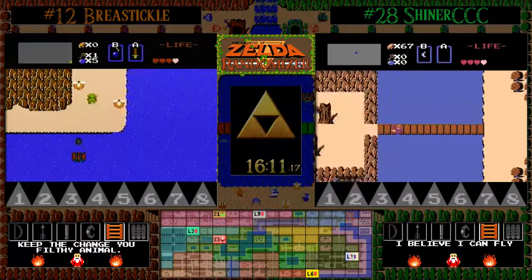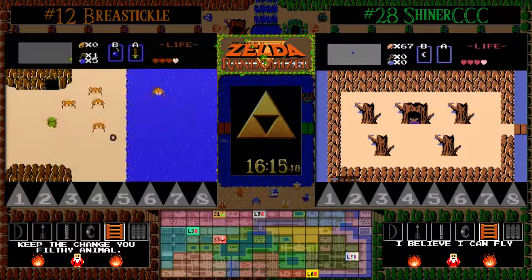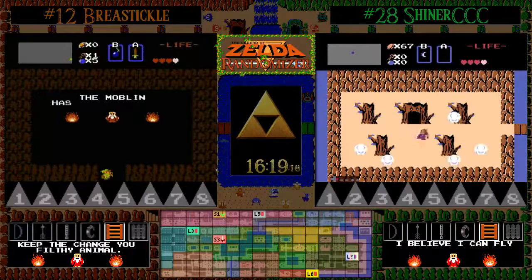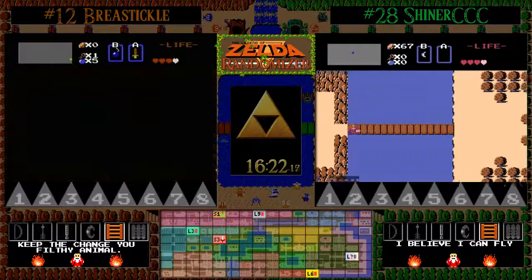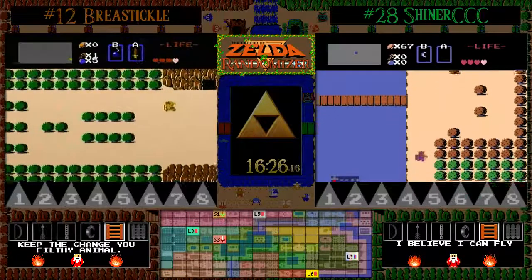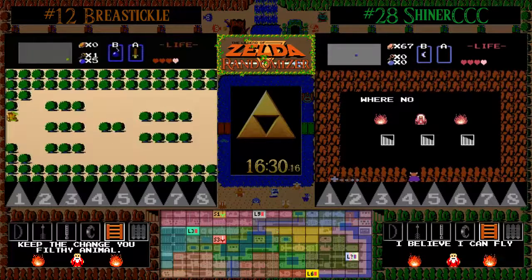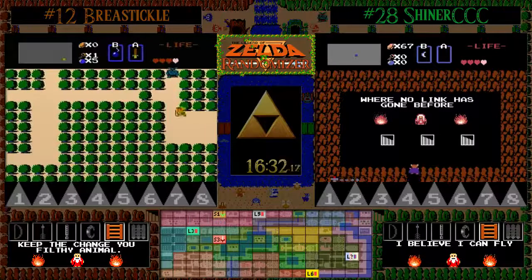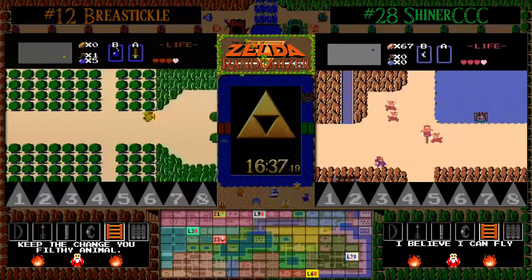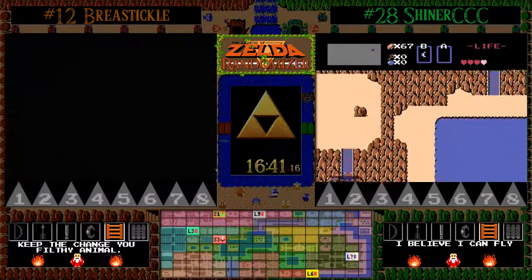The biggest thing you've got to remember as we see some more overworld exploration is this is a tournament, but still the ultimate goal of playing any video game is to just have fun. Huge clue here for BT — the Moblin having a white sword close to start. Big hint there. Especially considering he's got four hearts, we have a 33% chance of finding it. The only problem is it's either going to be candle or power bracelet blocked because we've already explored the rest of the caves near start.